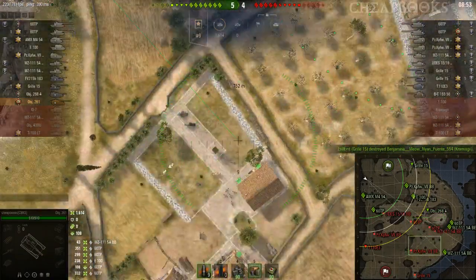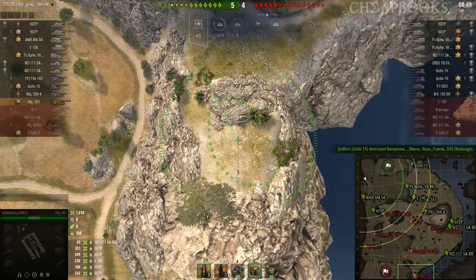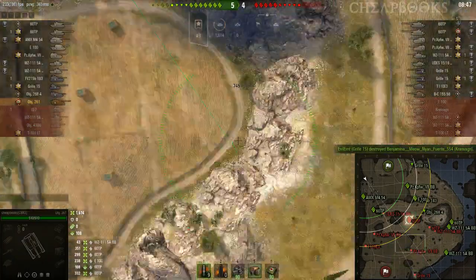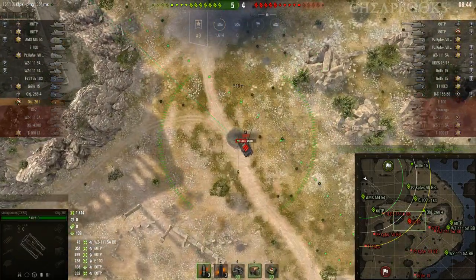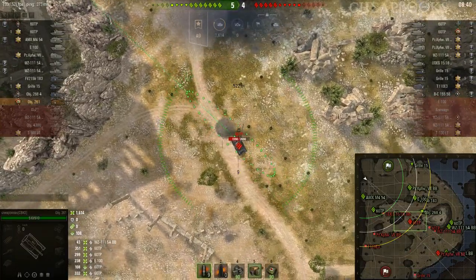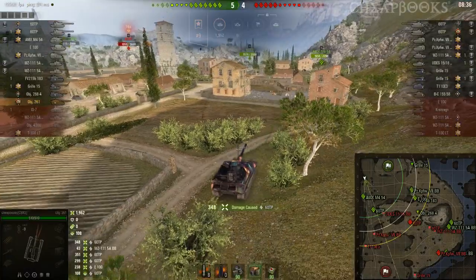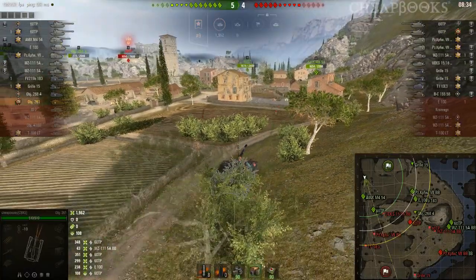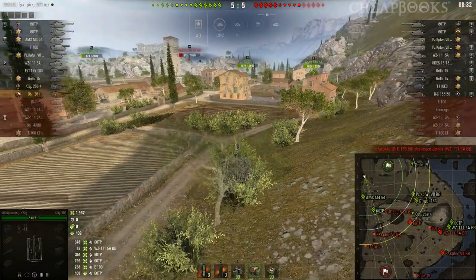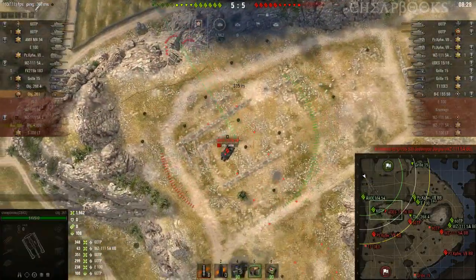You see there's a Grille over there in the back. If there's no splash, that means I hit him. So I didn't fire at the Grille, but I know he's there and we're going to get a second chance at him. That was 348 on the 60TP. A lot of the damage I do is going to be against those 60TPs — they never really wisened up; I kept hitting them there again and again.